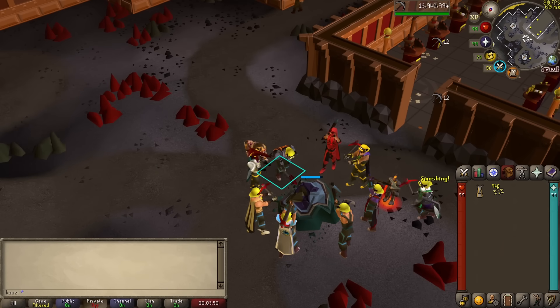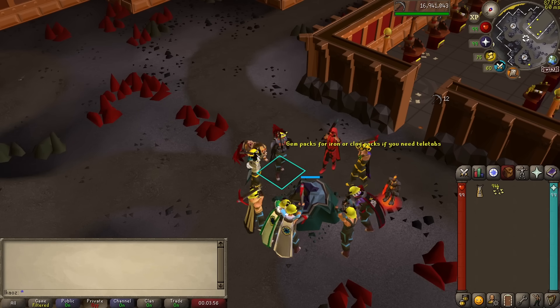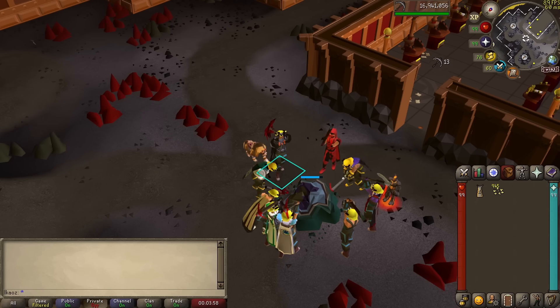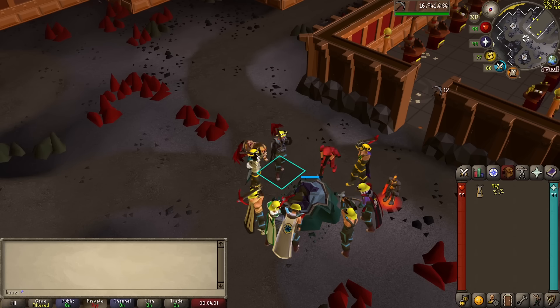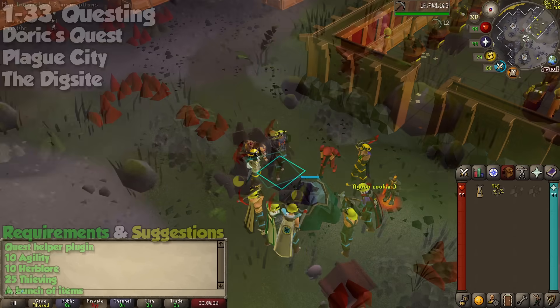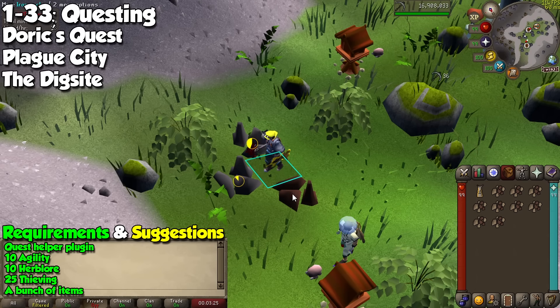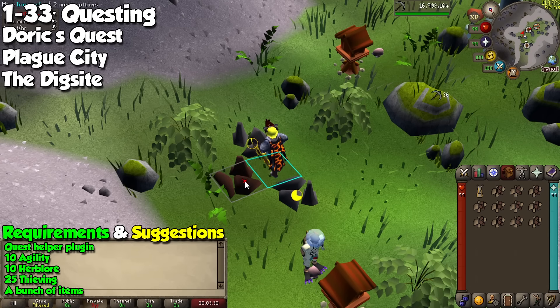Our mining adventure is going to start by not doing any mining at all. This skill is absolutely painful during the early levels, and we will be questing to avoid spending hours just for a few thousand experience. You are going to go to Falador and do Doric's Quest, then head to Ardougne to do Plague City, for which you need a few items, and finally with level 10 Agility, 10 Herblore, and 25 Thieving — all of which you can get really quickly — you are going to do the Dig Site quest. All of these will give you a combined 19,000 experience, and you will jump from levels 1 to 33 without even holding a pickaxe.